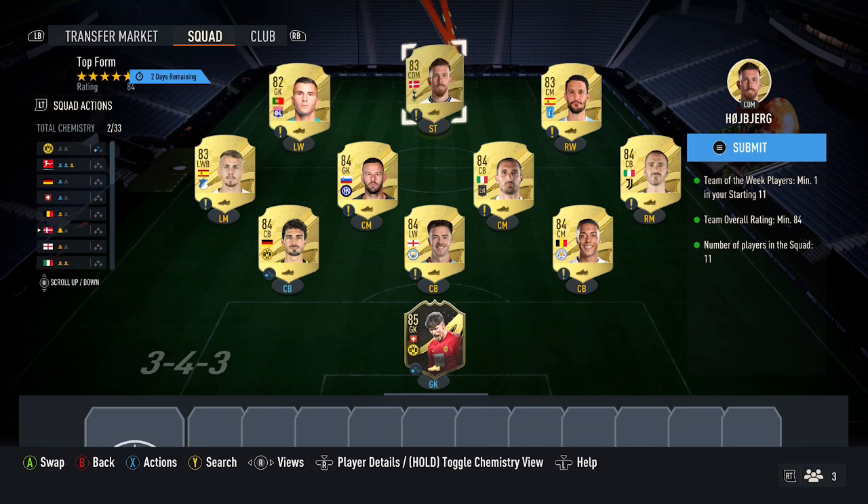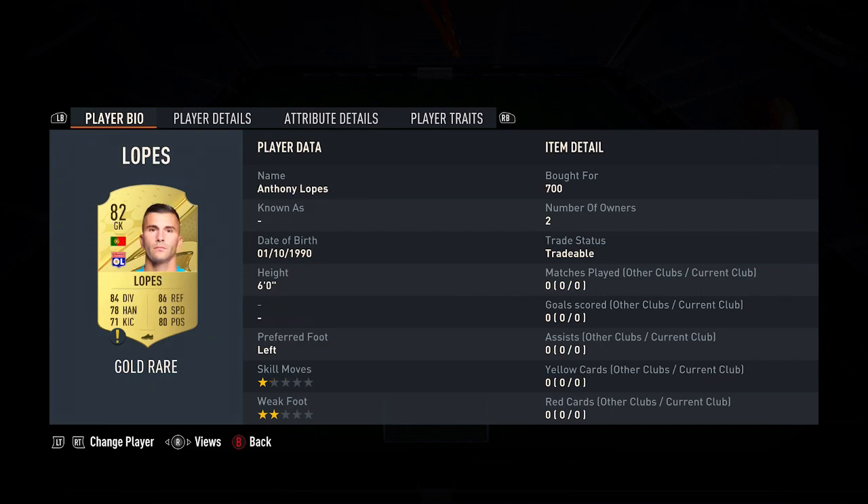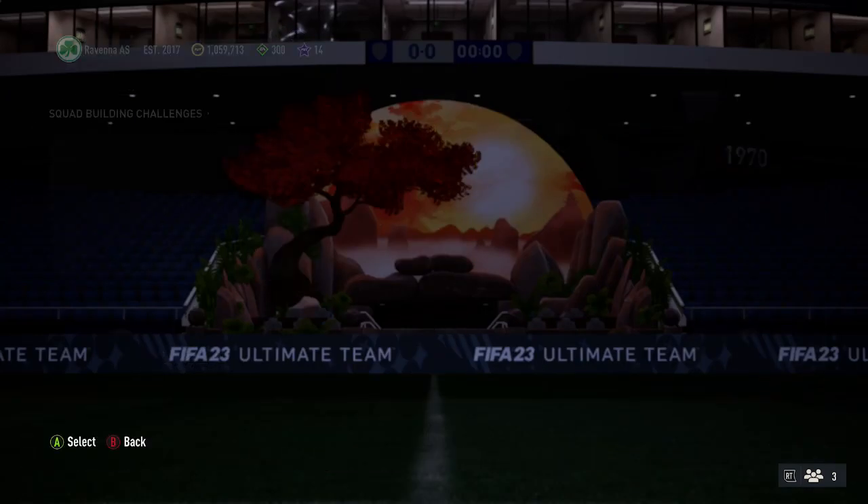Then finally, you want to pick up 3x 83-rated cards and 1x 82-rated card. The 83 cards are various to pick up at 850 each — Angelino, Luis Alberto, and Hoiberg. If one goes up in price, just pick a different 83 instead. And the 82 card is Lopez at 700 coins — if his price goes up, pick a different 82 red card instead.